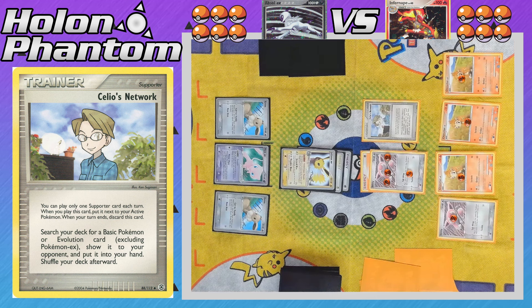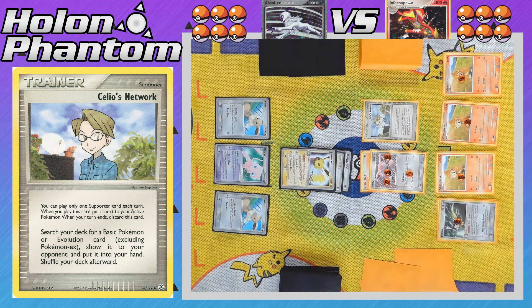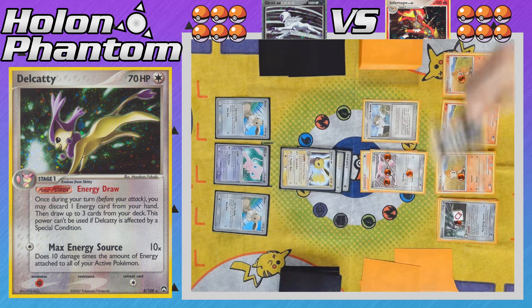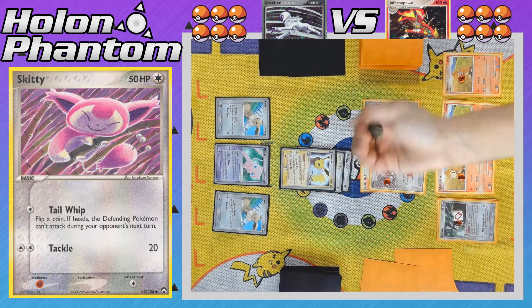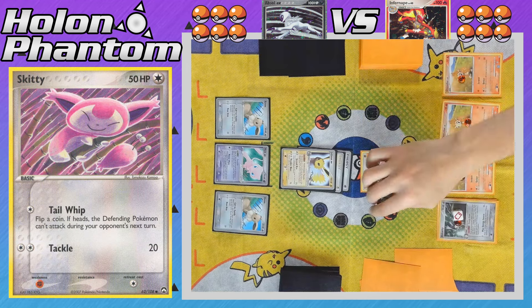On the Infernape side, the player activates Sileo's Network as their supporter for the turn to search the deck for a Delcaddy to add to their hand. The benched Skiddy then evolves into Delcaddy, giving the player access to the Energy Draw ability. They activate it, discarding a Double Rainbow Energy from their hand to draw three cards from the deck. There's another Tail Whip from the active Skiddy — and it's going to be a third heads in a row, so Jolteon cannot attack.